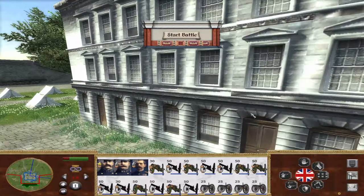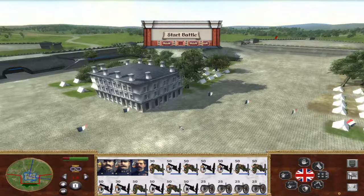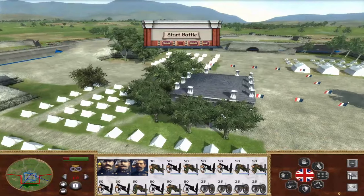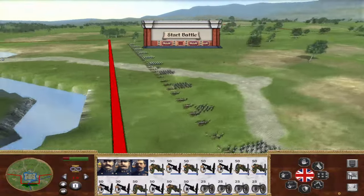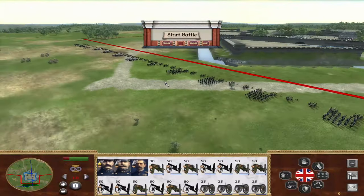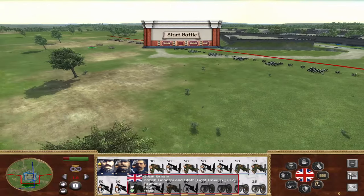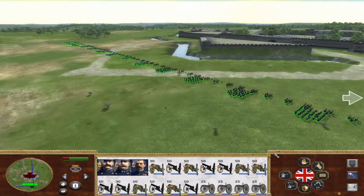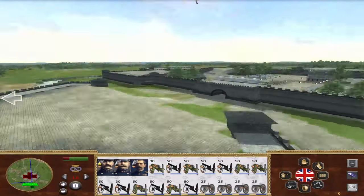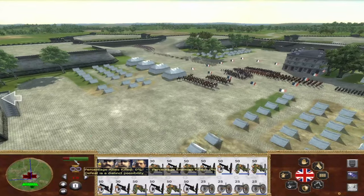There's a little house here in the middle, looks fancy. We have all the cannons right there. Let's put the cavalry to the side. And you know what? Let's just do fire at will. Let's see if we can take care of all of them.